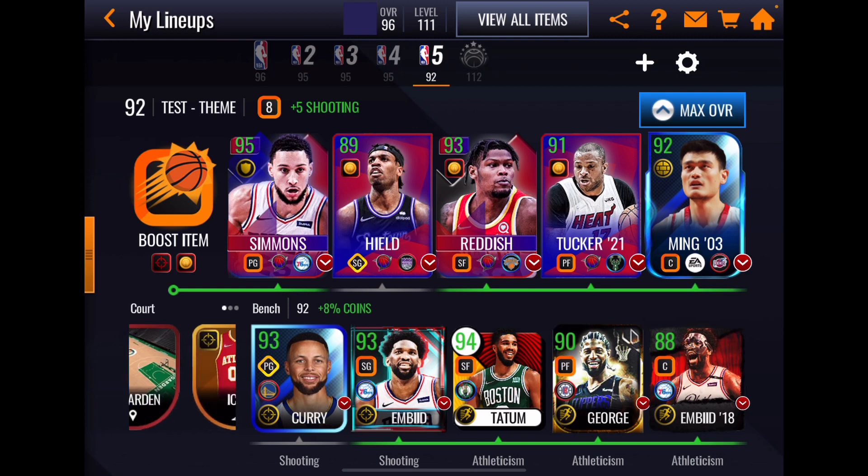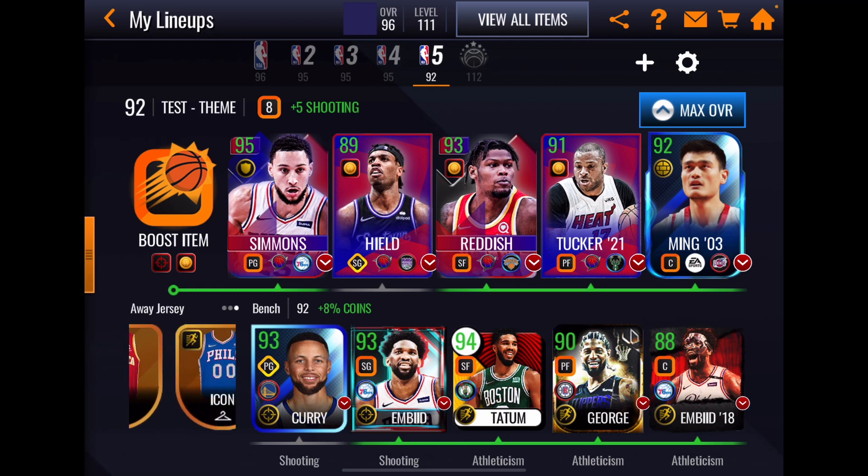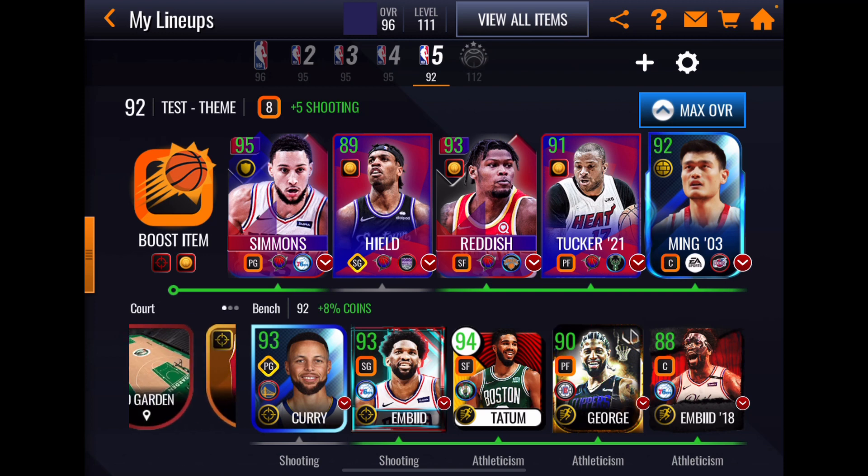Buddy Hield is still with Sacramento but there have been trade rumors around him for about a year. Cam Reddish was traded recently from the Hawks to the Knicks. PJ Tucker was traded from the Rockets to the Heat. We've also got Yao in there because we had to quick-sell Bobo to get points to claim Simmons — I haven't really used this 91 Yao from the pack that had 92 Curry, 91 LeBron, and 91 Yao, all with position boosts.